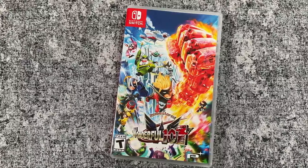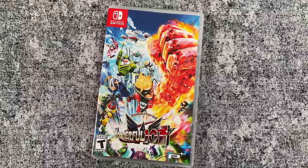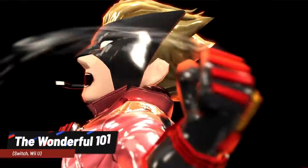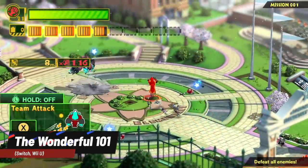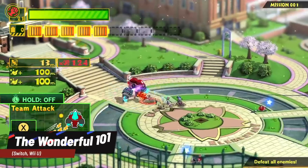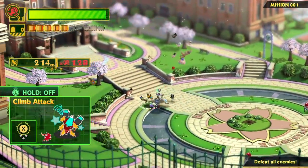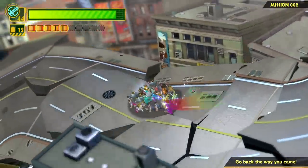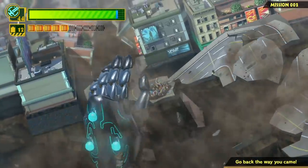Next up is a game I never expected to see on the Switch — Wonderful 101. This game was originally released back in 2013 on the Nintendo Wii U, developed by Platinum Games — the creators of the amazing Bayonetta series, Nier Automata, and Astral Chain, among many more. Unfortunately, at the time it was considered somewhat of a sales disappointment on the Wii U, so this was an attempt to find a new audience on the Switch.